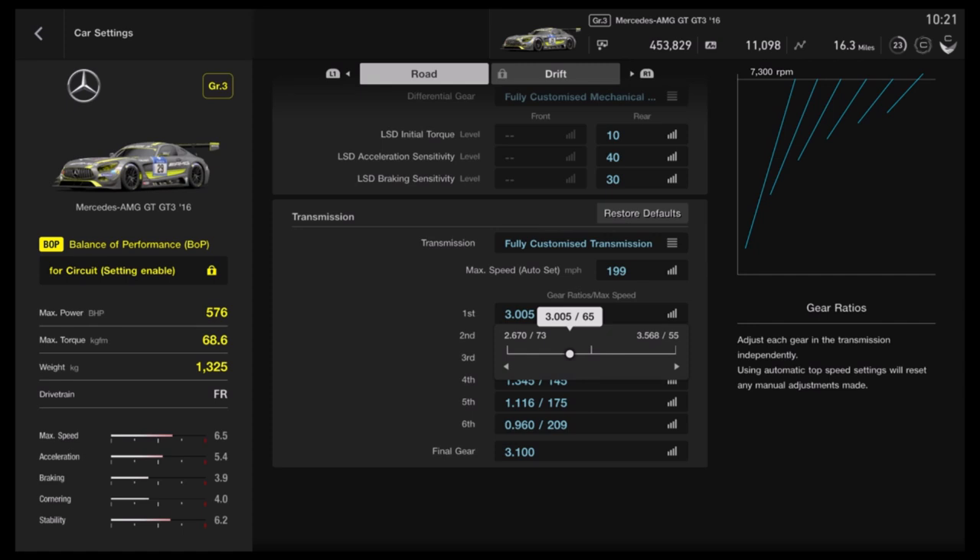For the first gear, what we have to do is put it all the way to the minimum. Because in Gran Turismo, daily races start with a rolling start, so you really don't need that much acceleration in first gear. It would really matter if you were starting from 0 miles per hour, but we are starting with 50 miles per hour, so there's not much use of that.